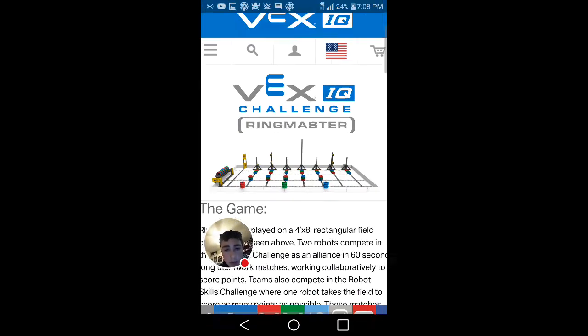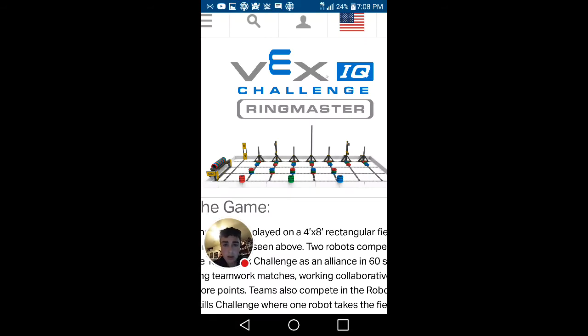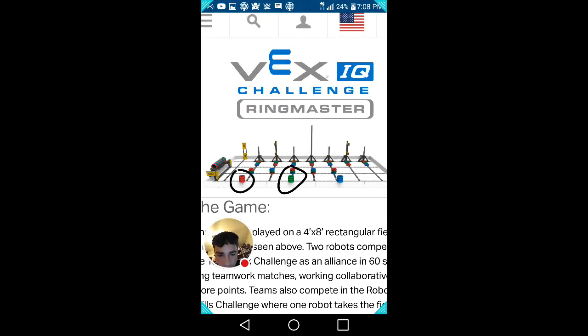Now I'm going to go into my good old-fashioned diagram. Here's the field right here. These are the starting pegs. If you take the rings off those starting pegs you'll get extra points — I think it's like five points for removing all the rings from the pegs. And this over here is the bonus tray.